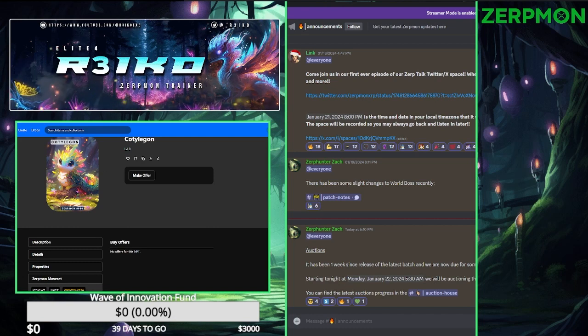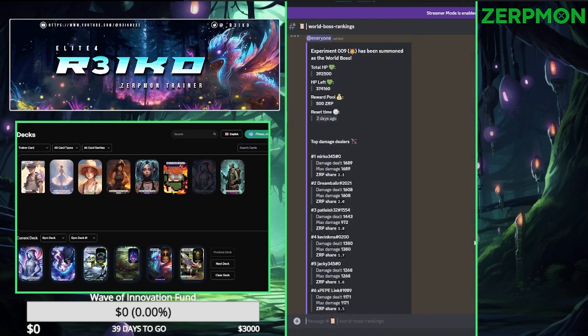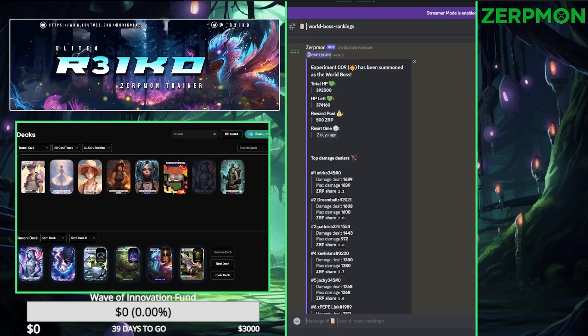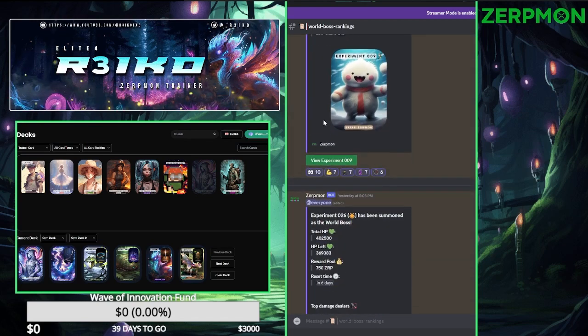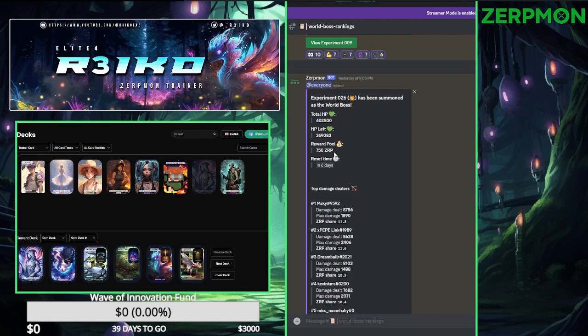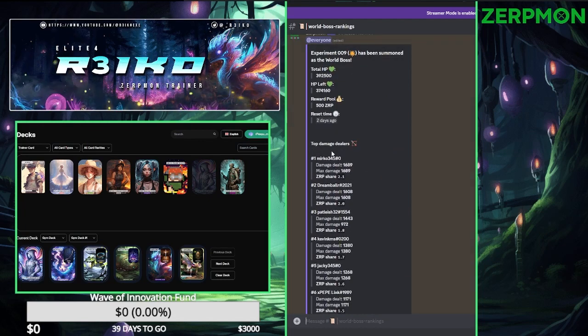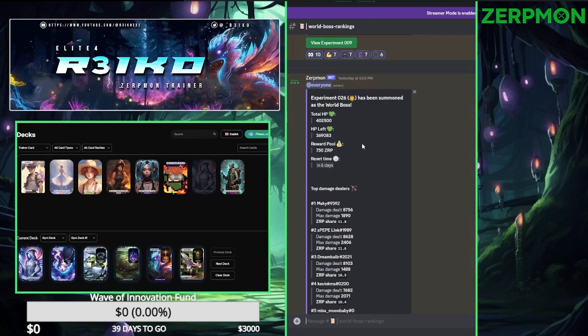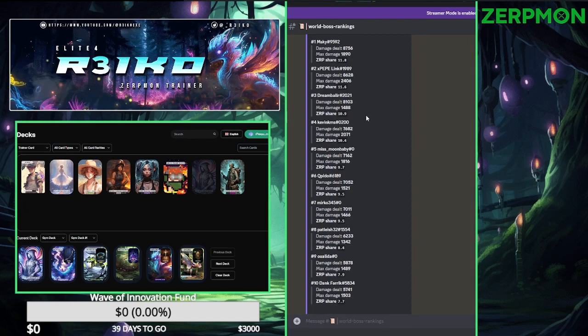Alright, enough of that. Let's get into what today is about: the world boss. So last week's boss, the reward pool was 500 Zerp — we did not get it. However, half of that reward pool gets moved over, so now the reward pool for this week is 750 Zerp. I think we're doing fairly decent this one; we're starting off a lot better. We're figuring out strategies, and that's what I'd like to go over. You can see everyone who's done the top damage so far, and your damage carried over from last week as well.